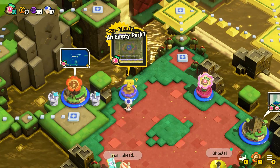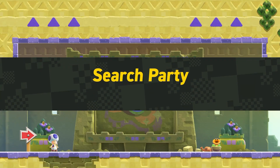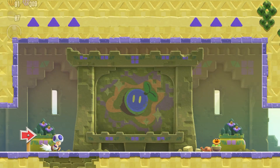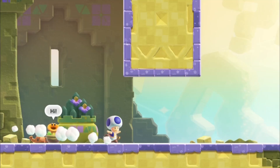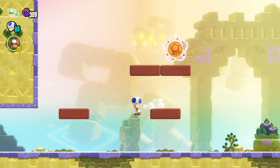Welcome to World 3 Search Party, an empty park. For this one you're going to want to use probably the parachute cap as your badge. Search parties all have a different kind of challenge. This one's all about the invisible blocks — we're going to be jumping up to spawn the invisible blocks, reveal them, and create platforms to jump on.